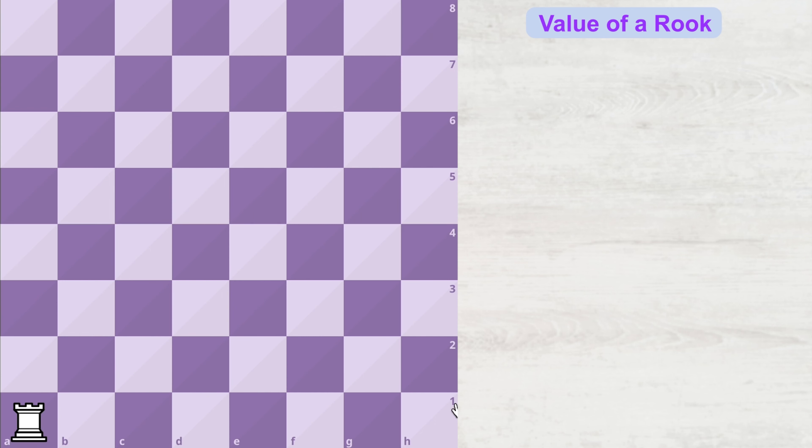Likewise, if a piece has more chess points, then that piece is the most powerful and more valuable than other pieces on the board. Chess pieces have been assigned values from one to nine based on their strength. In chess, a rook has been assigned five points.